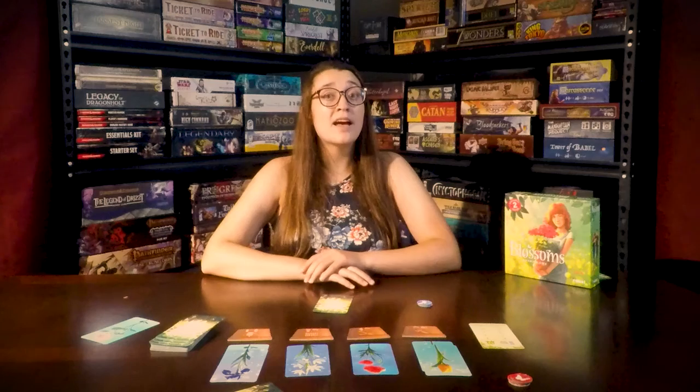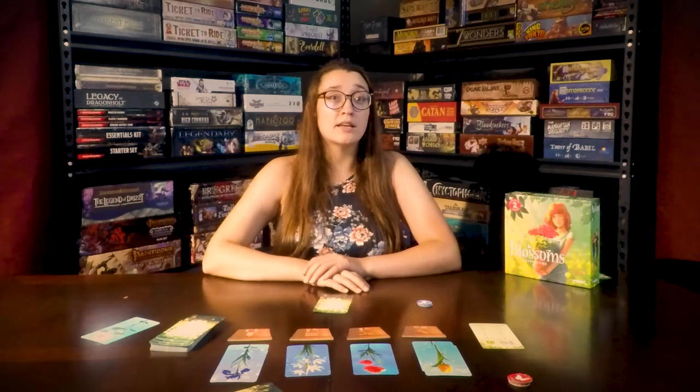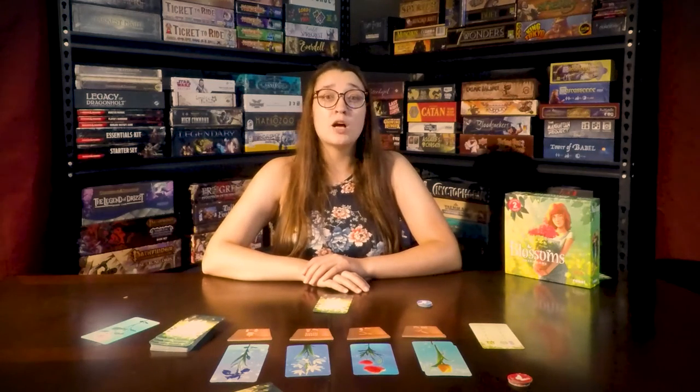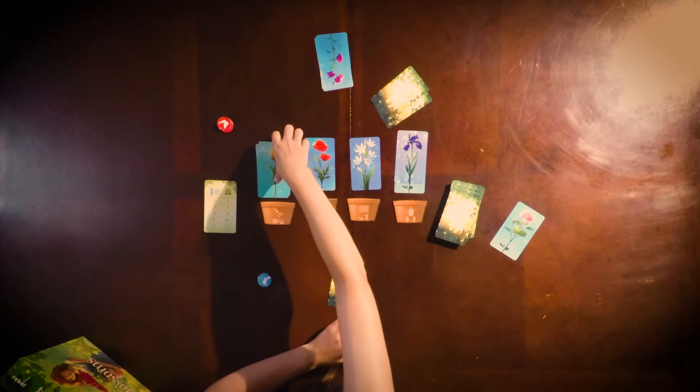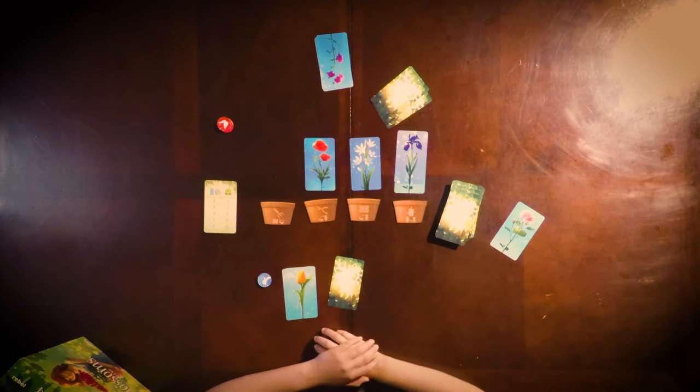You can cut a flower if it has two or more cards on it, and take all of those blossom cards and place them in front of you to be scored at the end of the game. Each cut should be placed in a separate pile for scoring — you cannot join flower sets. This action ends your turn.